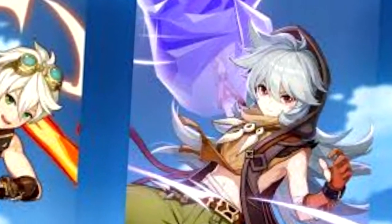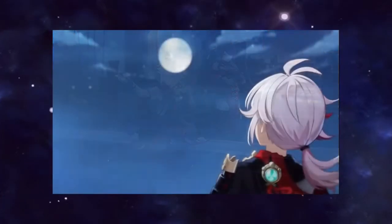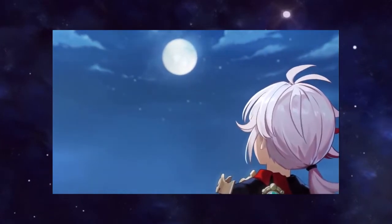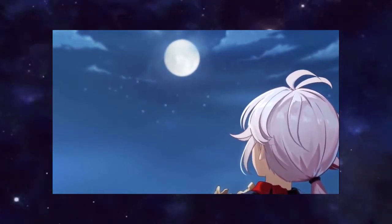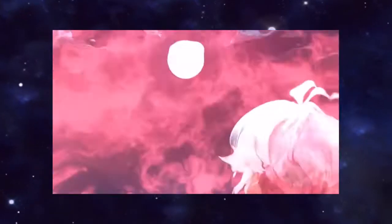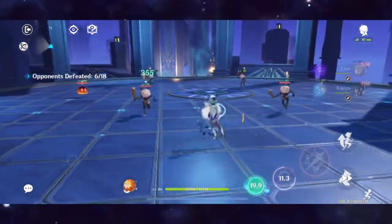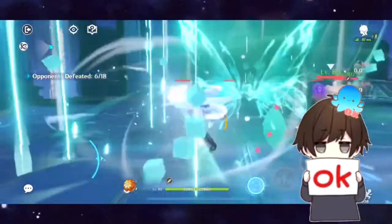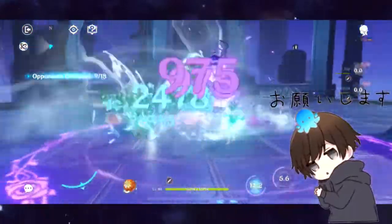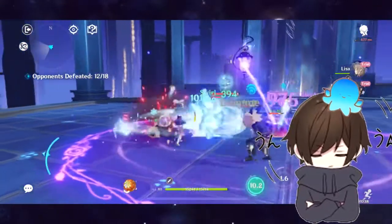Rosaria is a good support and DPS. Razor is a solid DPS. As for Kazuha, I'm not really sure how it's gonna turn out, but I think he's gonna be a solid Anemo support for swirls and Anemo damage. But if you have a well-built Sucrose, I don't think you should pull for Kazuha. If you have Venti and Sucrose, that's enough — even if the current Abyss favors Anemo and swirl.